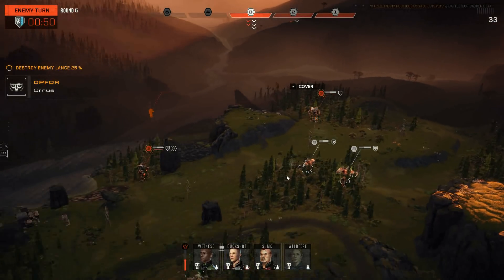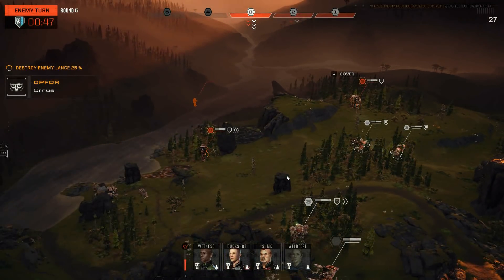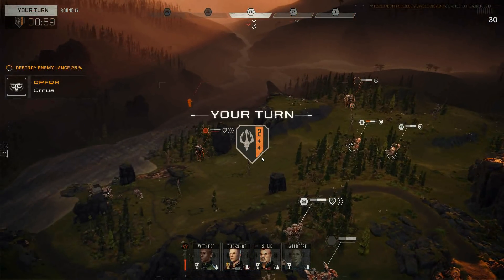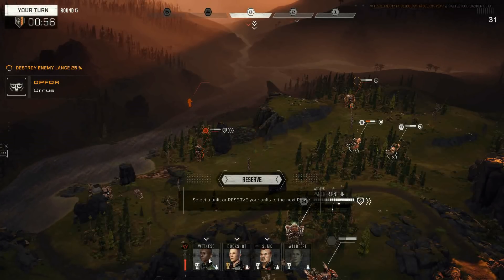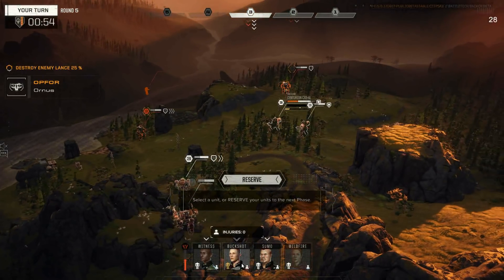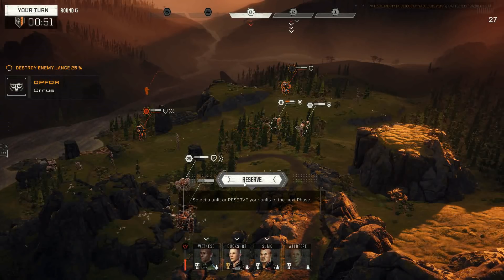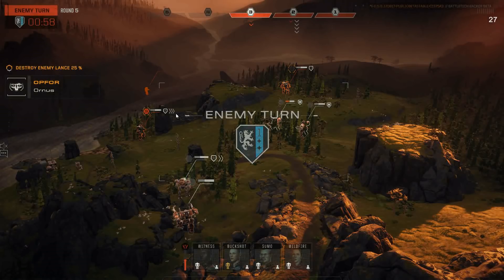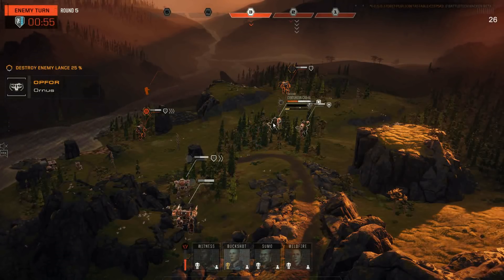He's gonna come in with the Hunchbacks. Here we go — he's gonna start firing now. I can't really move my Centurions here. Those AC-20s are gonna do a lot of work, a lot of work. Okay, so the 4Gs are the AC-20 ones — they're gonna do mass loads of damage here. Let's keep reserving. We'll just let him do whatever he wants to this one here since he's Bulwarked. We'll see if he pushes this Hunchback up — we might be able to get behind with the Panther.